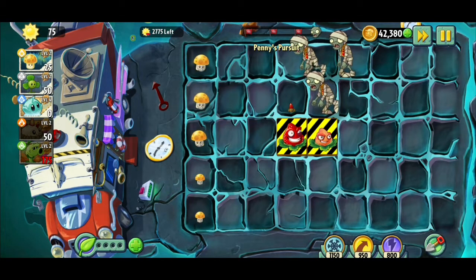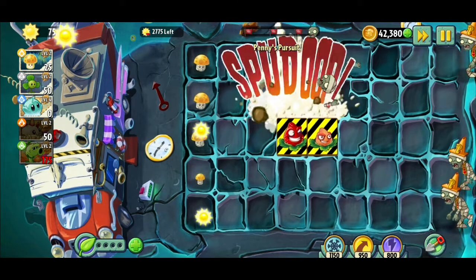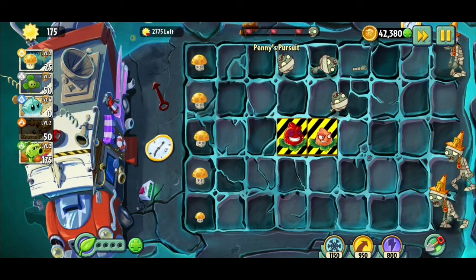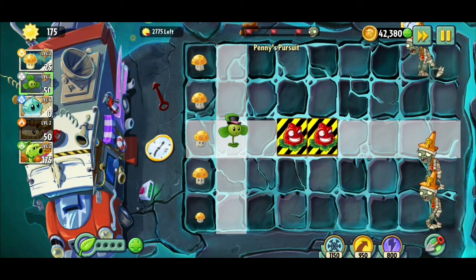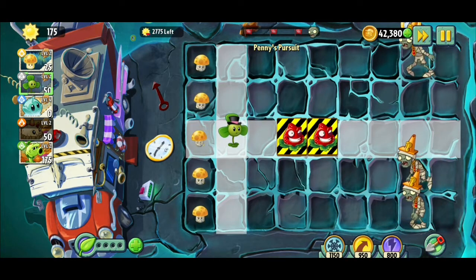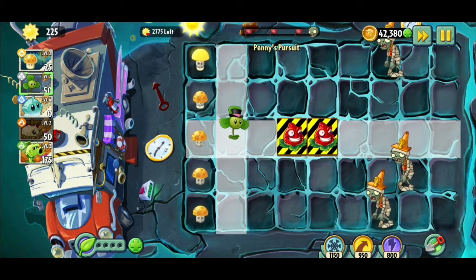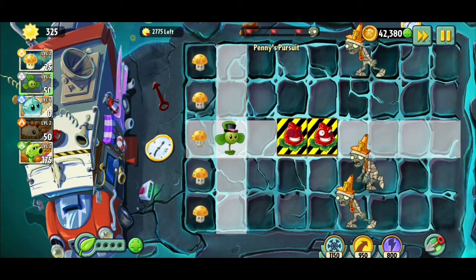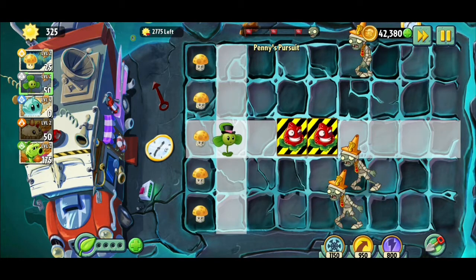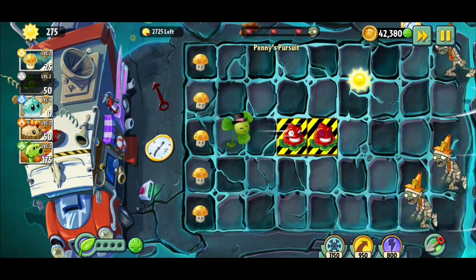I'm just gonna put down a Primal Potato Mine to handle this. The Primal Potato Mine takes out anything. Now just keep the blower in hand and keep it here — this Base Blast perk, just blow for that, that's it. This is the entire strategy.